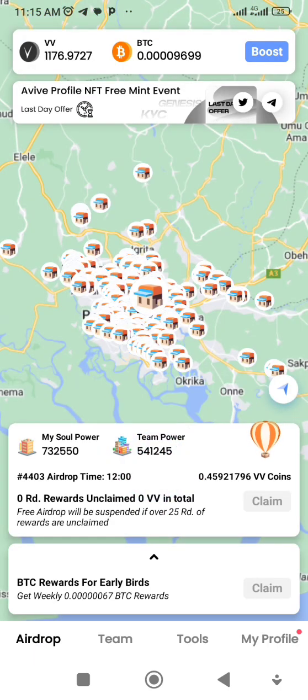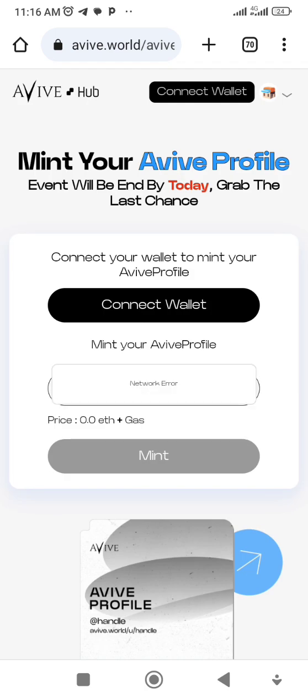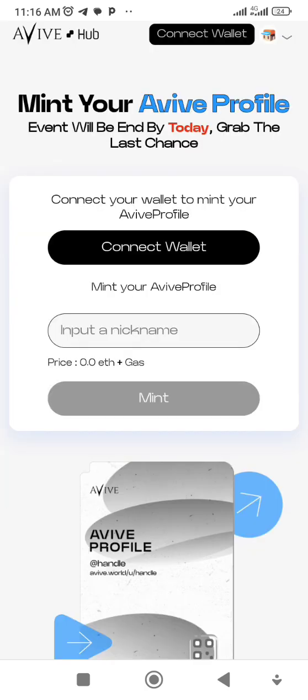Let me quickly show you how to mint your profile on Aviv. Hit the 'Aviv Profile NFT Free Mint Event' button. Once you click on it, it opens and asks what browser you want to use — just use Chrome. I'm going to quickly show you how to do this.